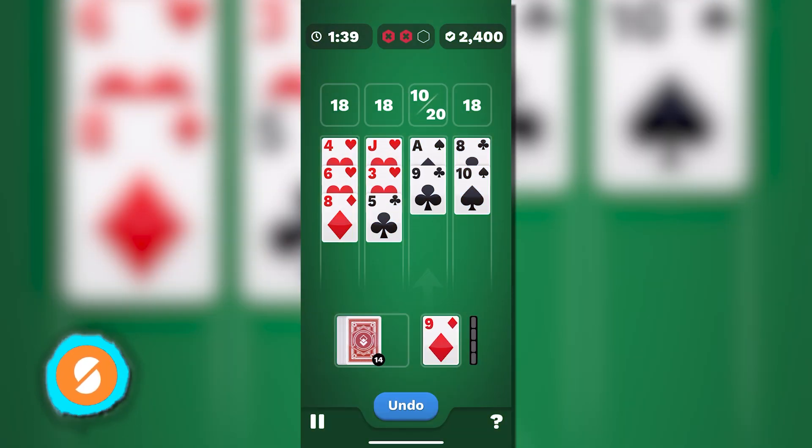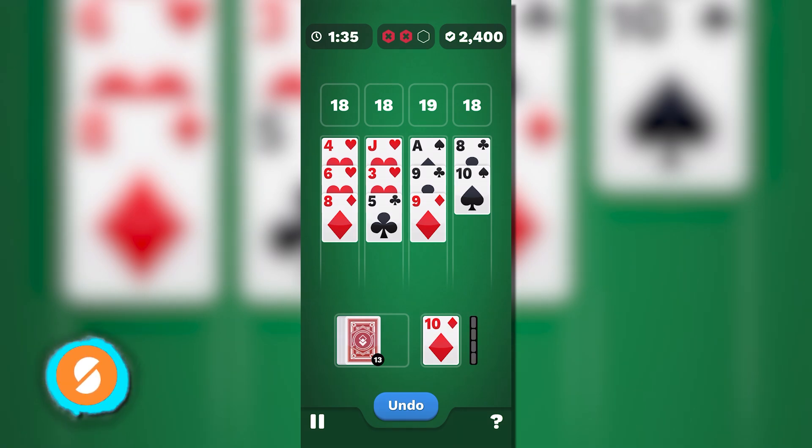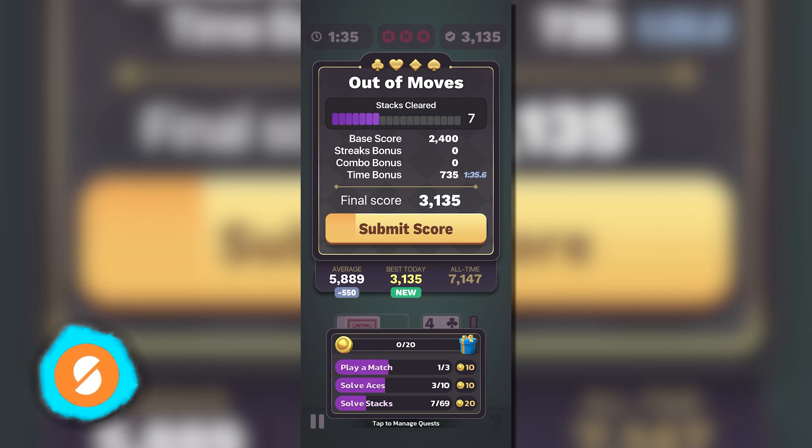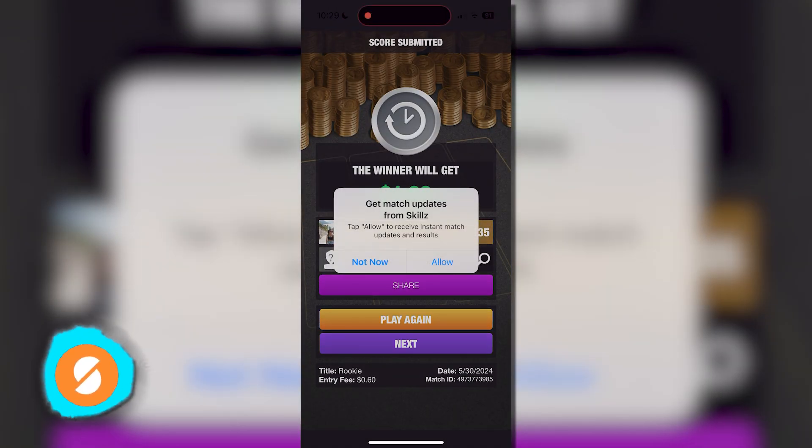In total, we invested $15 in 21 Blitz and spent over two hours playing to earn credits. By the end, we could only withdraw $6.90, resulting in a loss of more than half our initial deposit.